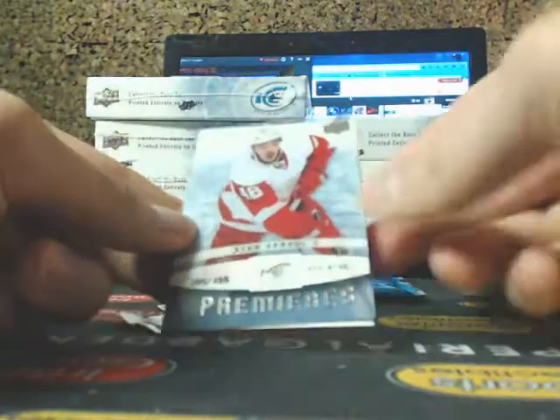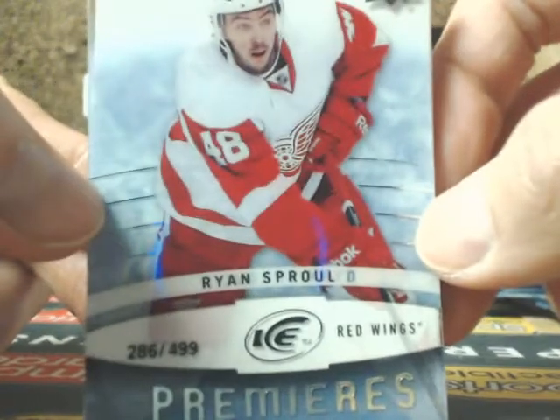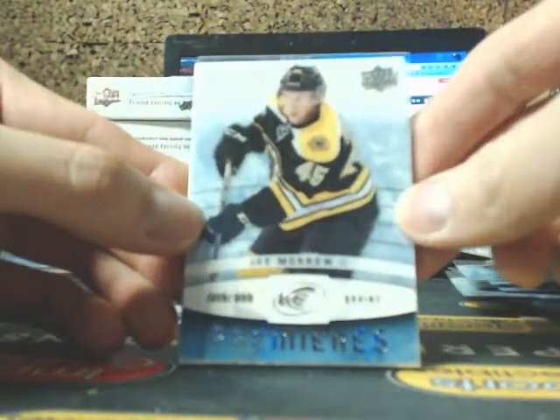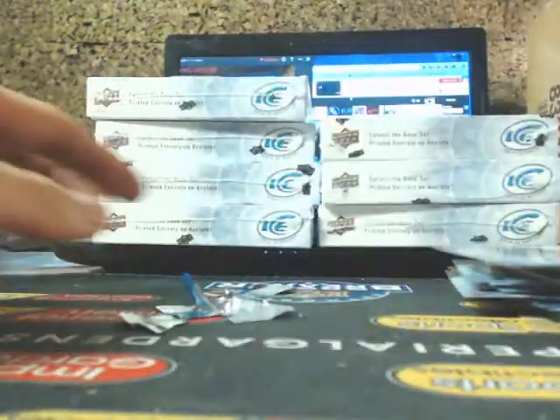John Tavares, rookie level three. We have Ryan Sproul, $4.99 for the Red Wings, and Cam Ward and Lee Fox — very nice. We got Jamie Benn, and Ice Premieres of Joe Morrow for the Boston Bruins, and Joe Pavelski.